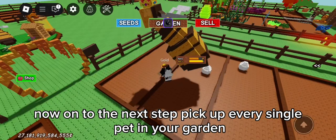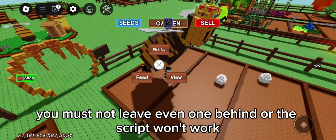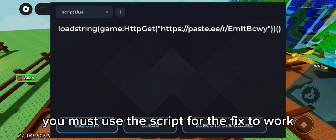Pick up every single pet in your garden. You must not leave even one behind or the script won't work. Once all your pets are picked up and you're in the right server, you must use the script for the fix to work.